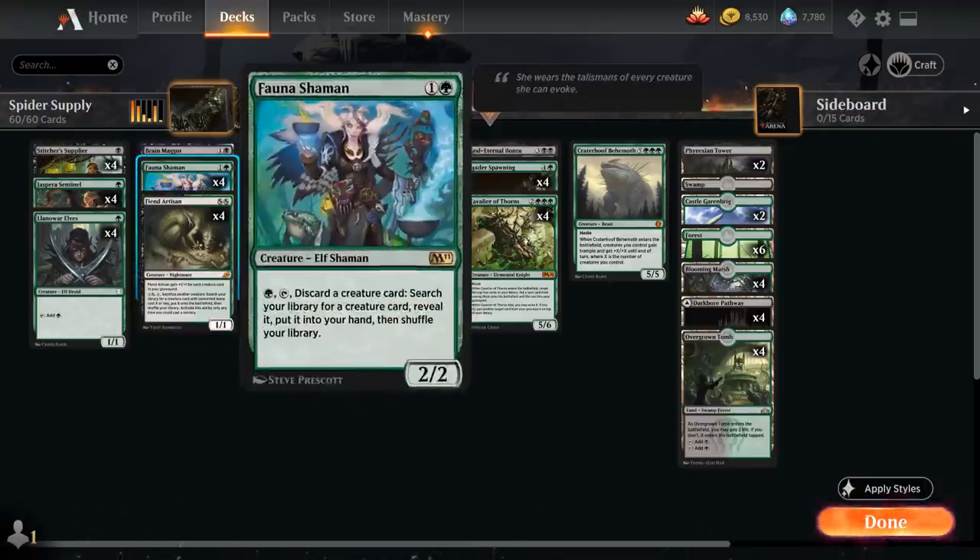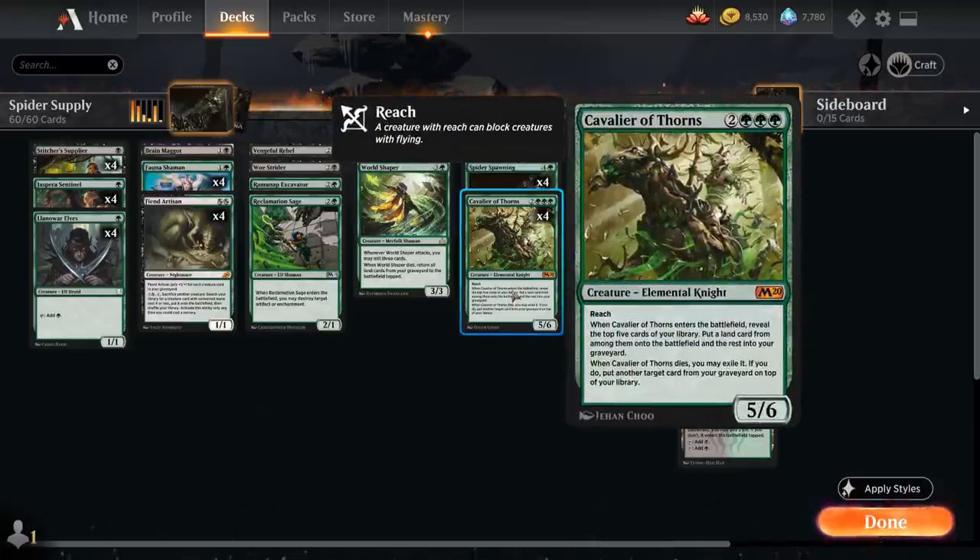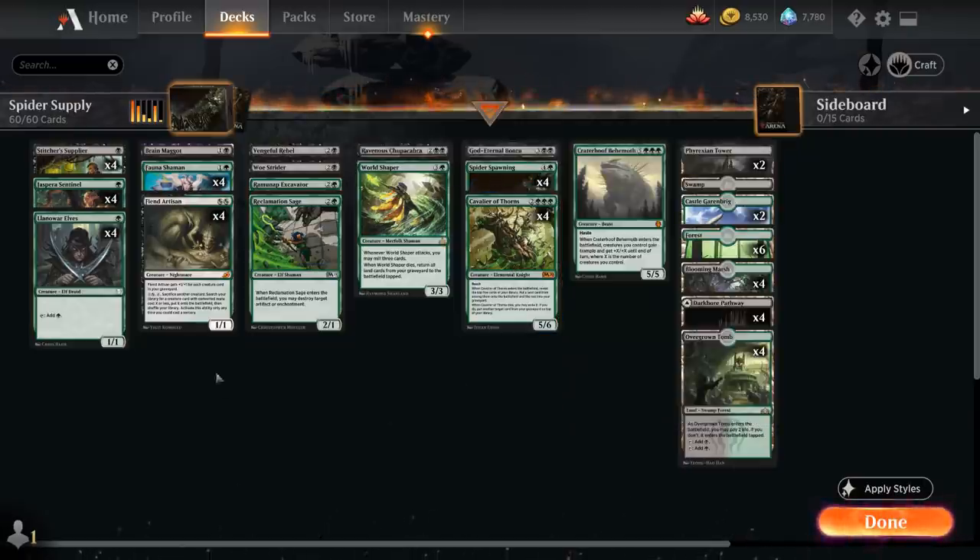Between Fiend Artisan and Fauna Shaman we can search up any card we need. Another very important card is Cavalier of Thorns — the 5-mana 5/6 elemental knight with reach. When it enters the battlefield we reveal the top five cards, put a land onto the battlefield, and the rest goes to the graveyard. So Cavalier helps us ramp and fill the graveyard, and when it dies we may exile it to put another target card from our graveyard on top of our library.